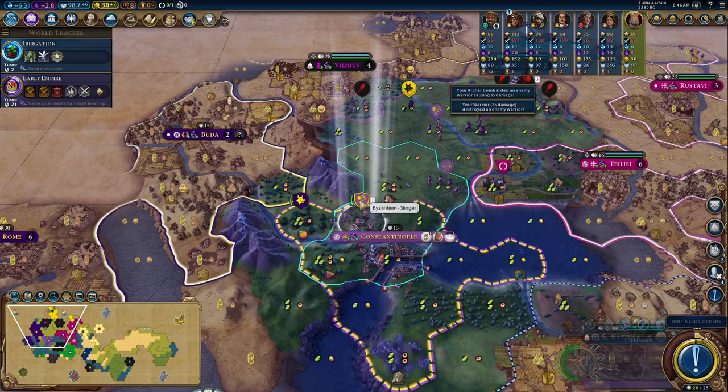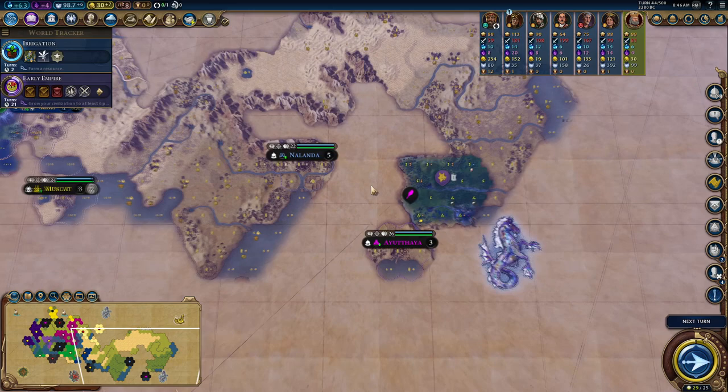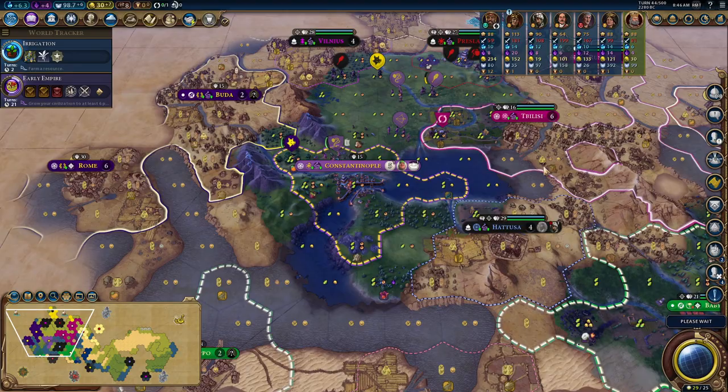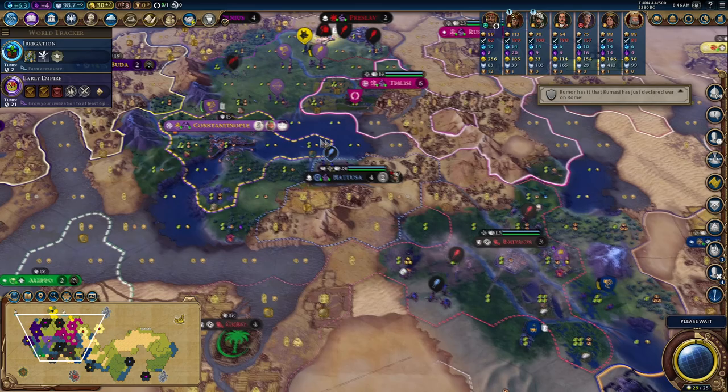Spreading the religion just a little bit more. Good city-states down here — I'll be friends with those because I'm nowhere near them. Look — India is free, China's free, it looks like Mongolia is free as well. No Korea, no one's spawned here. Very empty Asia. Very full Europe. Very empty Asia.